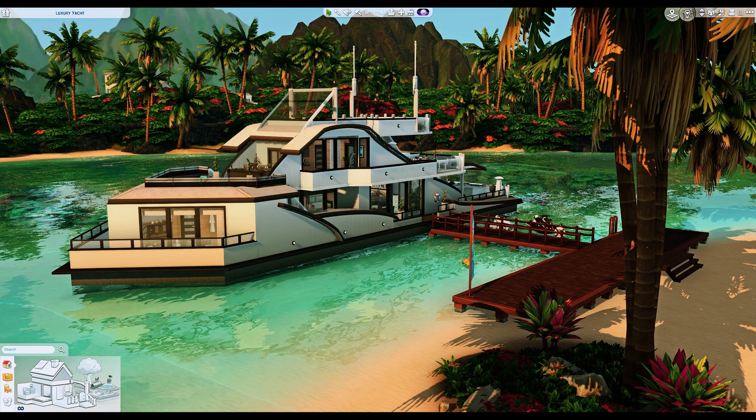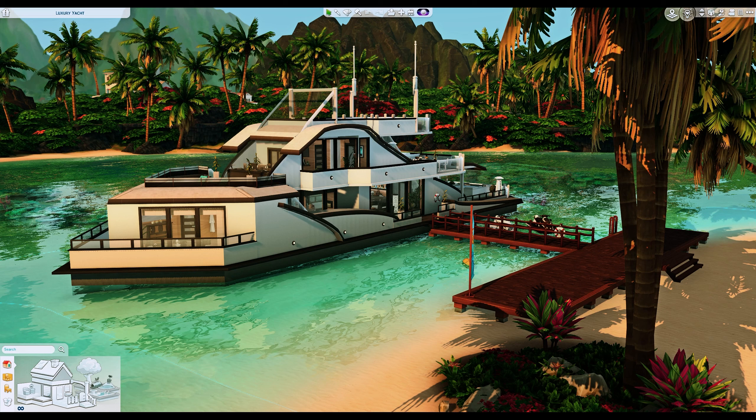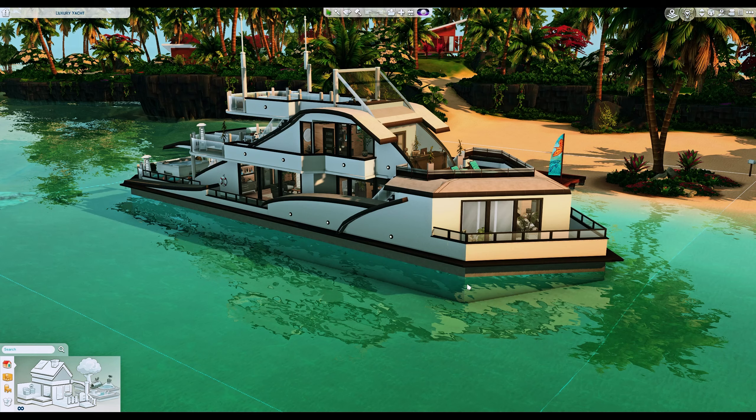The first lot we will be looking at is this beautiful yacht by lucy_lou_77. I just love how realistic and big this yacht is — it's perfect for when you want your sim to go on vacation. It's definitely something you could add into your storytelling, like maybe your sim and their friends go to Zolani to rent a yacht for a birthday, a bachelorette party, or even a romantic cruise.